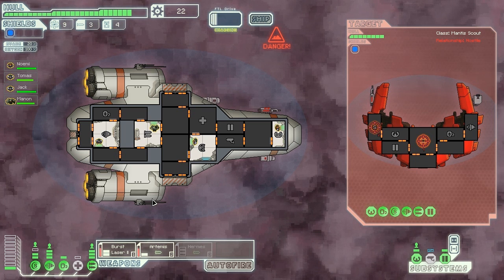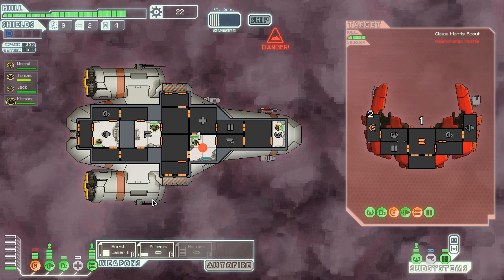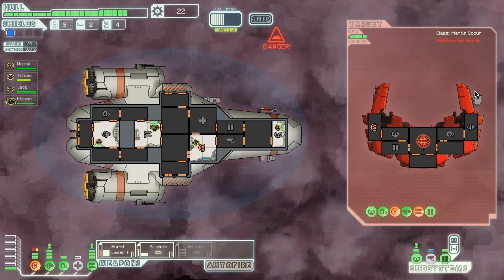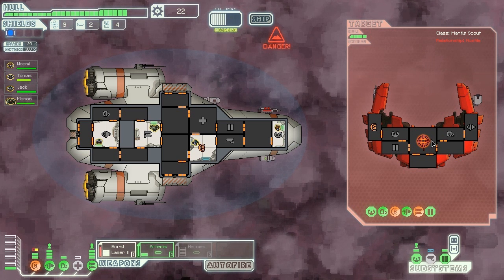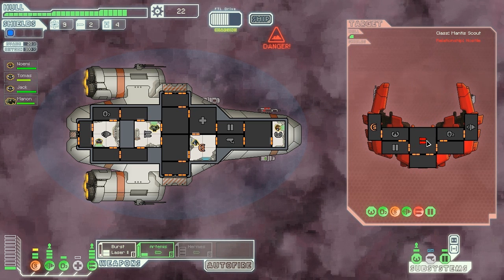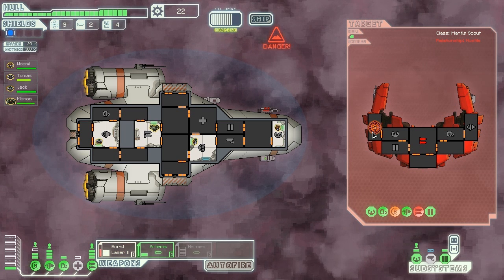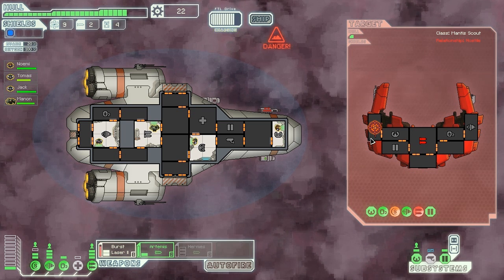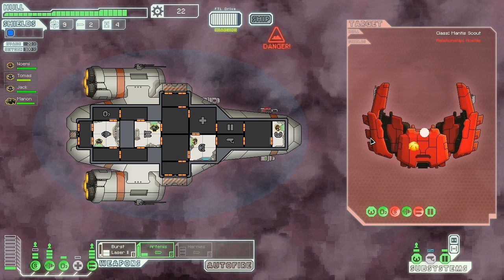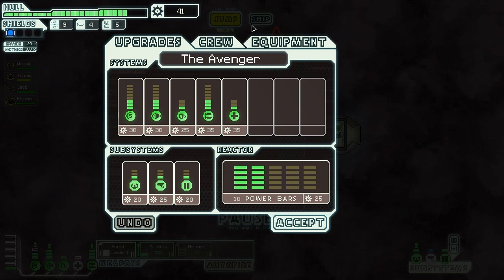One thing I like about this game is you can see what weapons the enemy has equipped by looking at their ship. Right now I think that's a mine launcher - not sure, and I won't know now because I've just taken it offline. I like the guns just sliding in and out - it's a cool visual. More scrap - scrap for the scrap god.